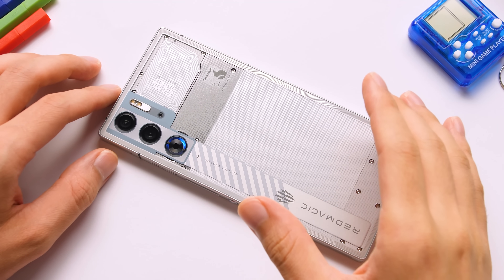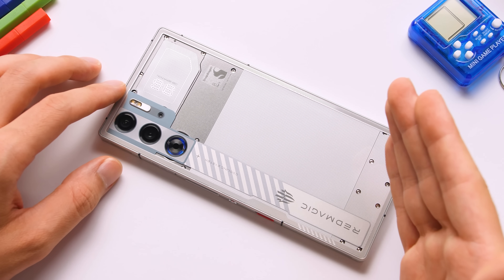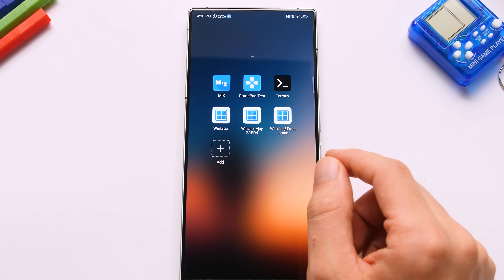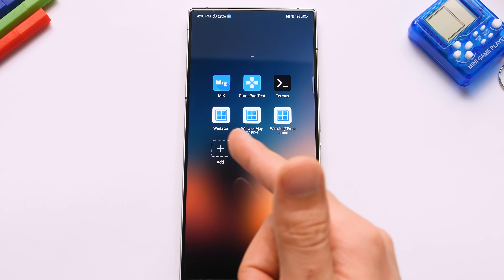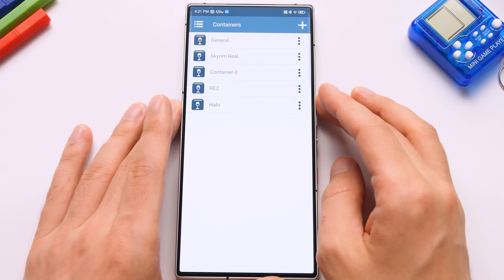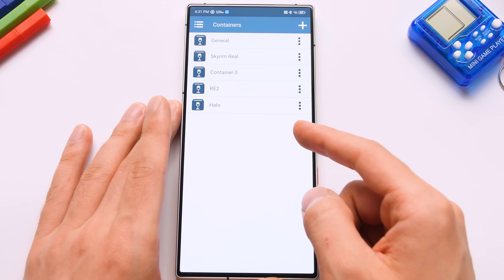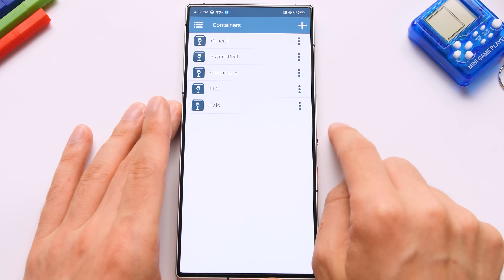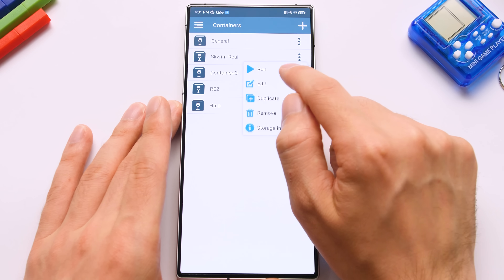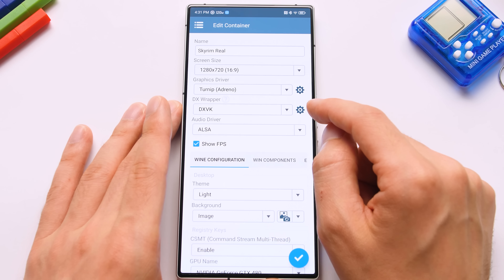To do anything further, we need to throw in another layer of emulation so we can run PC applications. This will allow us to run PC emulators and PC games. For this, we're going to use an app called WinLater, and there are a ton of versions with a ton of features. I have three installed on my device, and they all have various pros and cons. I have a couple of containers set up — these are individual Windows installations with the files and configurations needed to run a given game. I have one called Skyrim that's ready to go. If we go into the Skyrim container settings, you can see resolution options, graphics driver, and DirectX wrapper options.